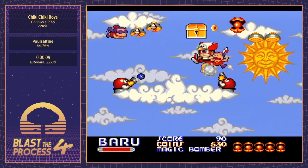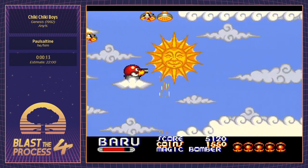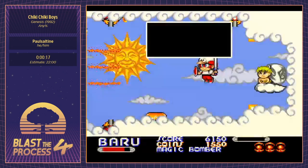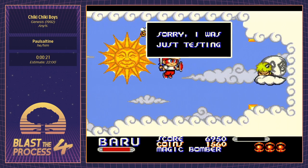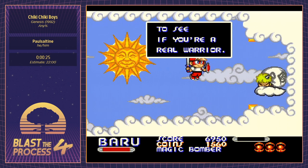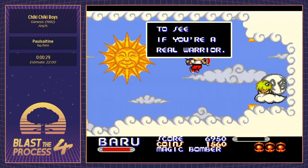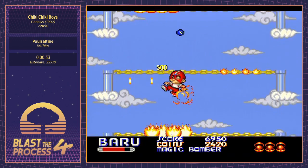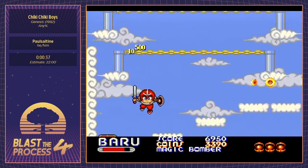The first thing we're going to do is collect as much money as possible. We want to use this stage to get enough money to buy our sword upgrade — we're only going to get one sword upgrade for the red twin — and also buy some more bombs. This stage has a bunch of money, which is why we come here first.